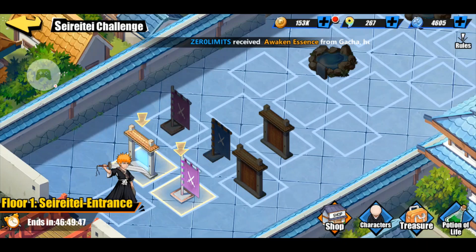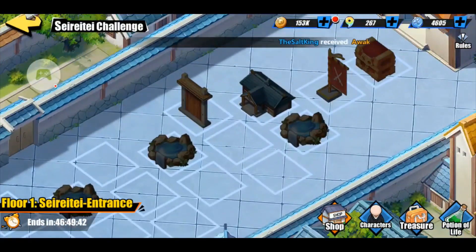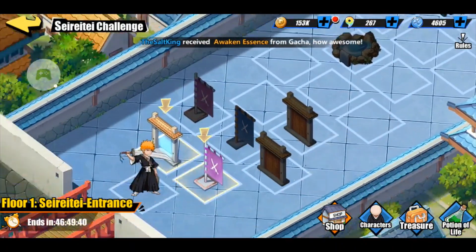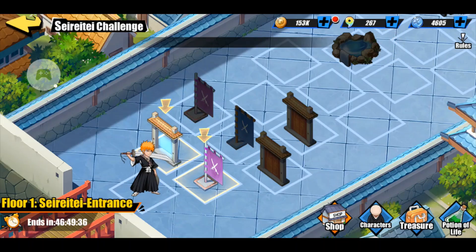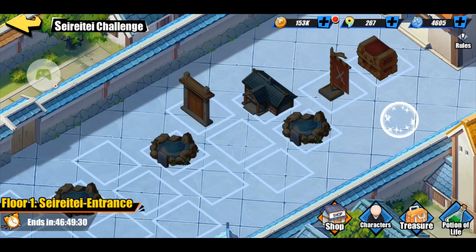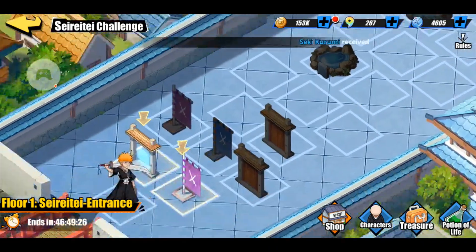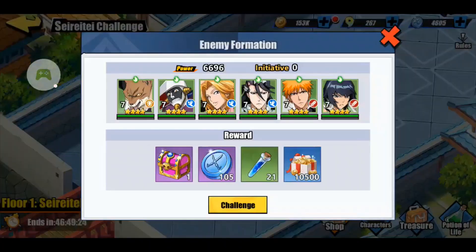There are four different types of items here. If you look at this, it looks like a big old hopscotch court. You have flags: blue flags and purple flags. You've also got orange flags in the second and third floor. The flags are where you go and fight against six enemies.